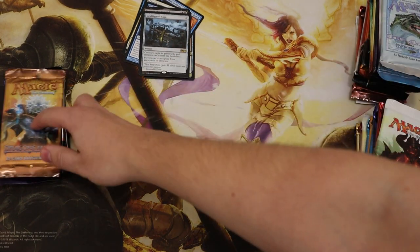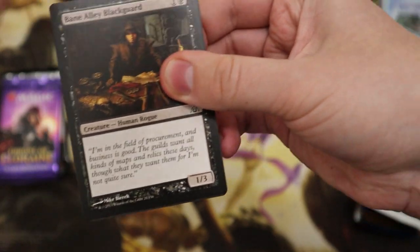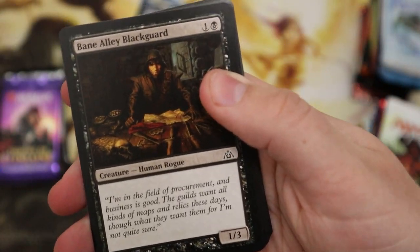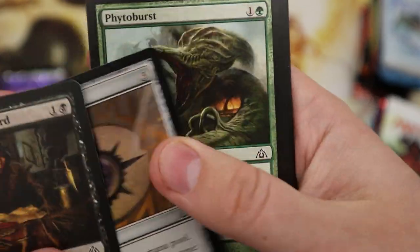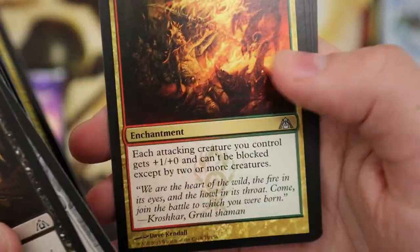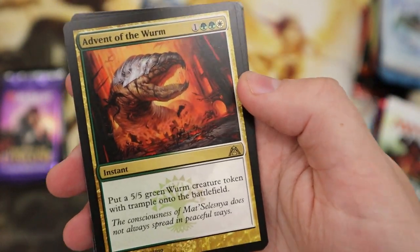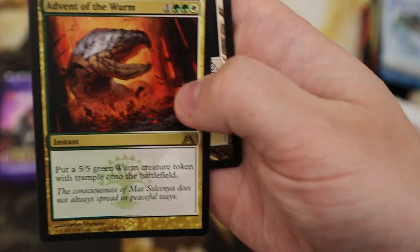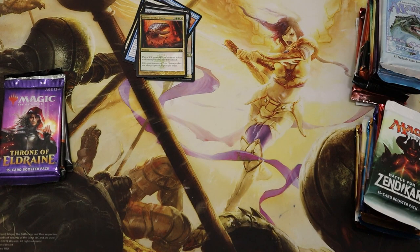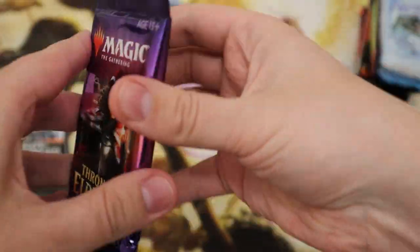In a normal box you're expected to get four to six mythics so this is just completely random. Here I think the only card worth getting is a Voice of Resurgence, so let's hope we have one. Cluestones, Advent of the Wurm — rare, but not rare enough.